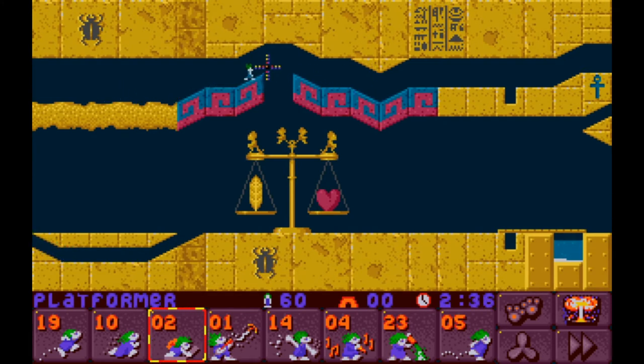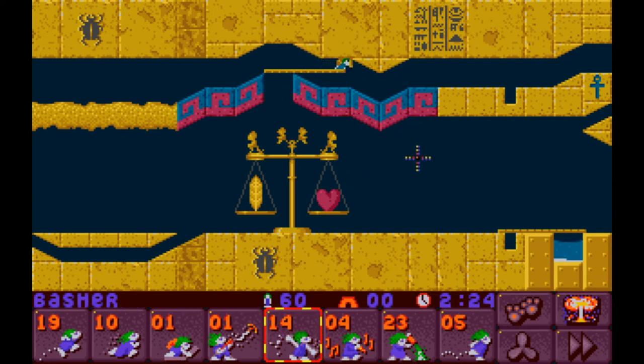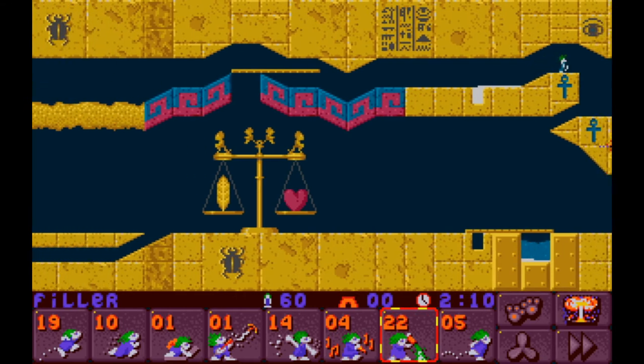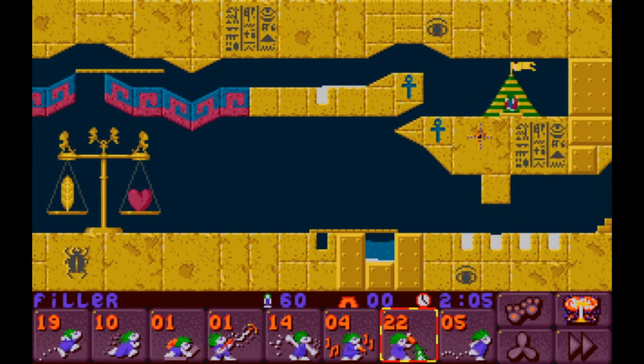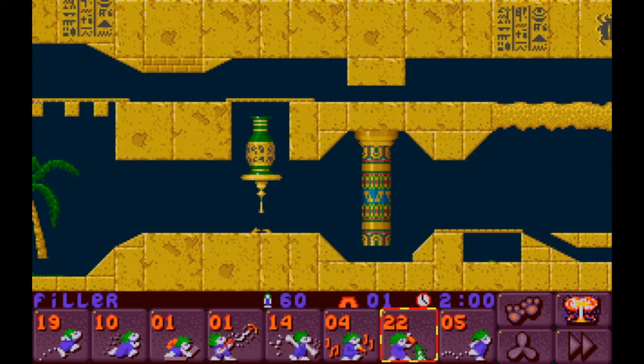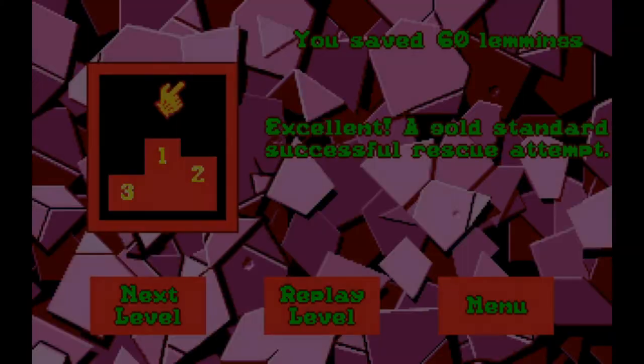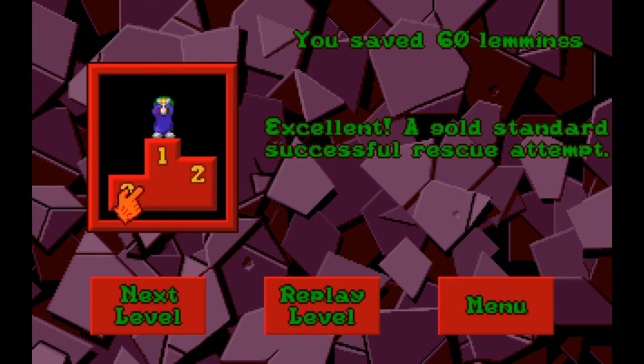Easy peasy lemon squeezy — very proud of myself. They will walk up onto that — could be problematic. Wow, that is quite the squeeze he's making there — squoozed well and truly into that little hole. Let's go ahead and fill up the hole — a near perfect fill, excellent. Everybody else is prepared to get to the exit. Just a long walk, and I picked a perfect time to get them headed toward the exit. Another gold medal — a gold standard successful rescue as always.